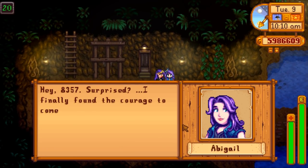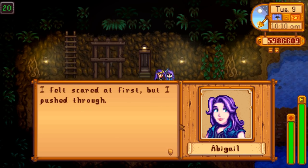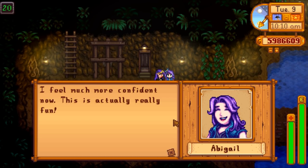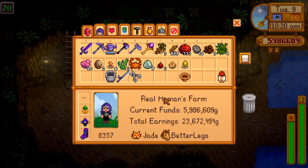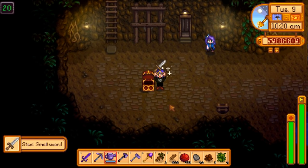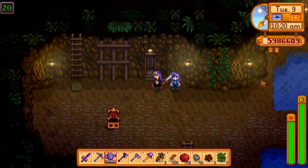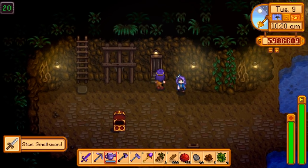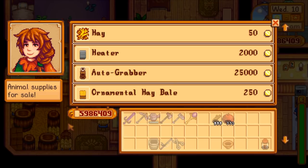Down to level 20, Abigail finally got up the courage to go in the mines. I'm down to one health! I think it was her ten-heart event or something. She only shows up here when it's raining. And I'm guessing because the game updated, all the treasure chests respawned.